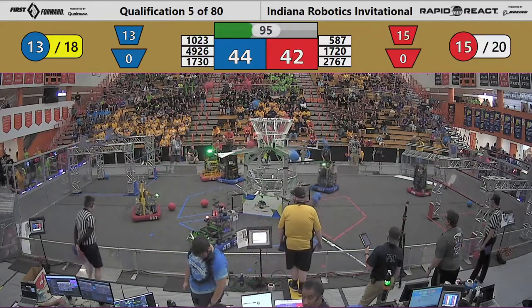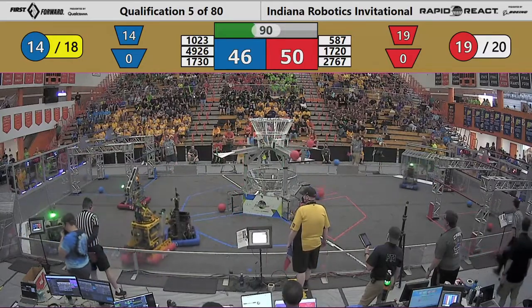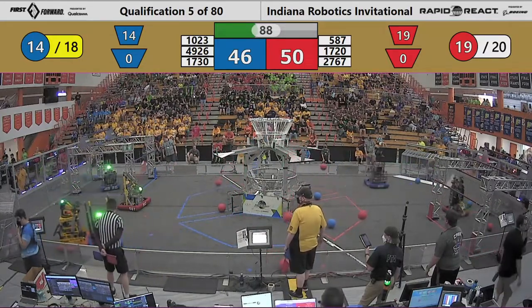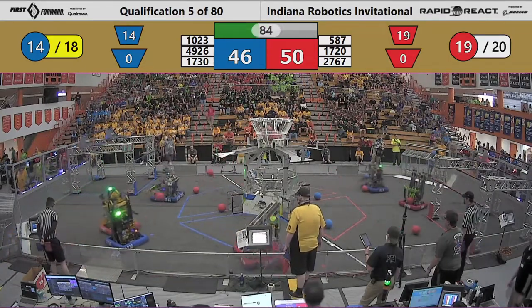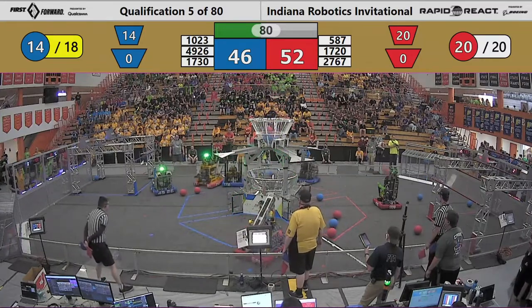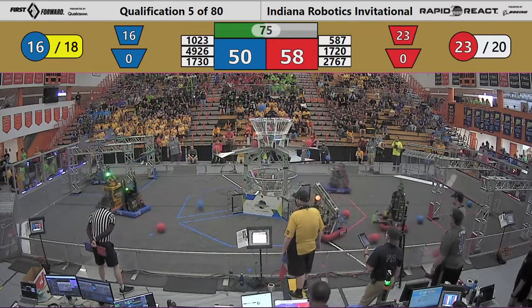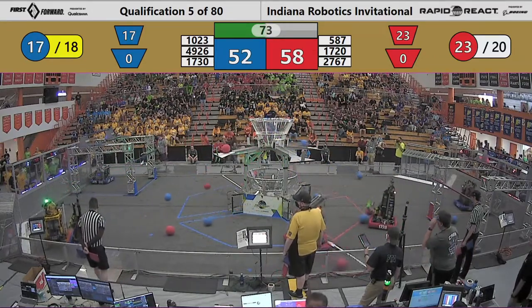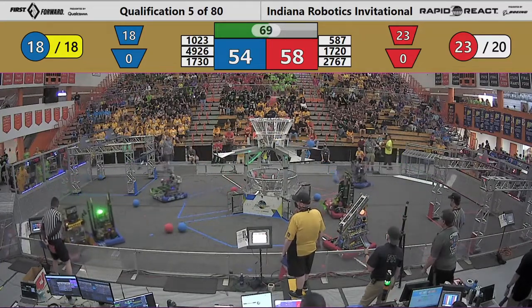Blue Alliance with a slight advantage now. Red Alliance looking to tie it and they've done so. Red Alliance working to take the lead now. 5-87 working on the upper hub along with their partner 17-20, that's Fixed Gears. Red Alliance out in front now, 58-54.